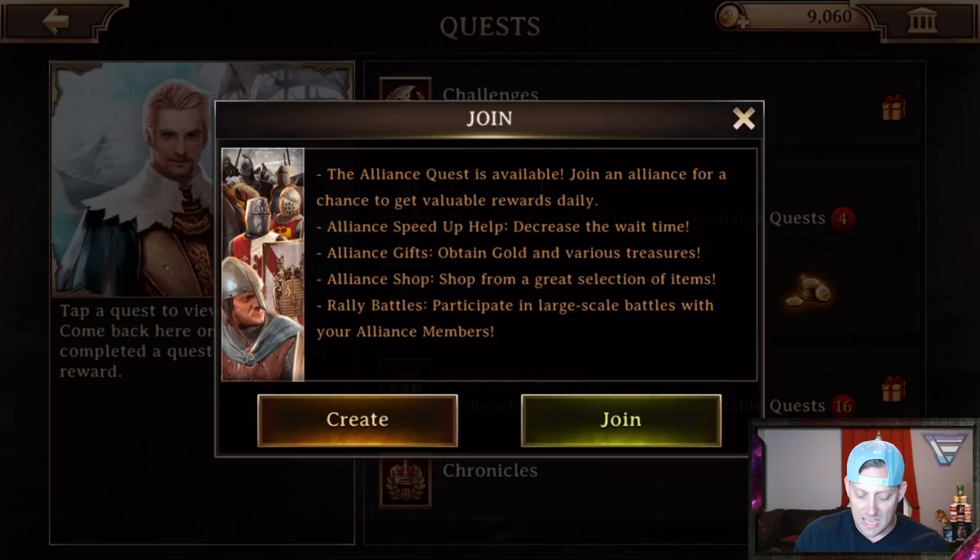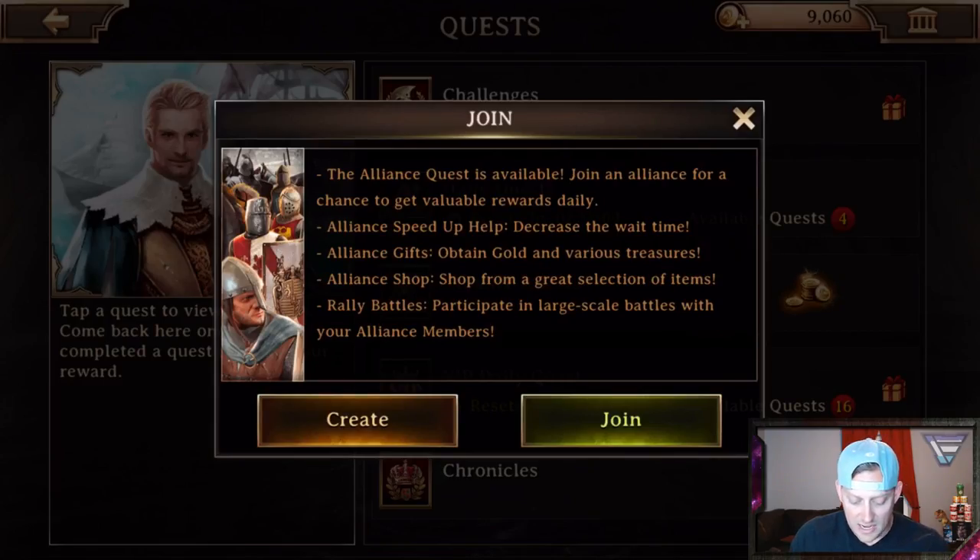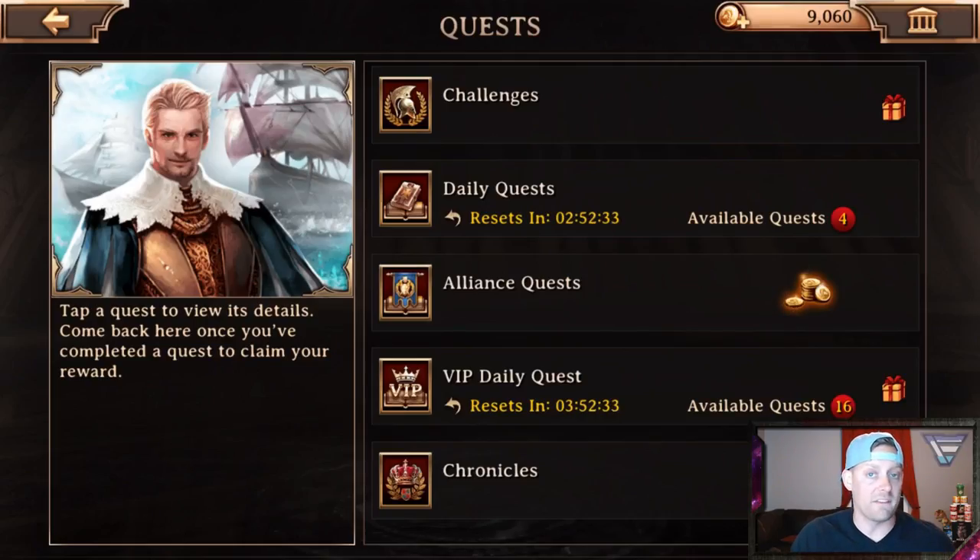When I head back, we have Alliance Requests. Alliance Quests is available — join an alliance for a chance to get valuable rewards daily. I am not in an alliance. An alliance is basically a clan, as us Clash of Clans people would know it. What I'm going to do is try and hook up with my boy Klaus, because I know he's been messing around in this game as well. If Klaus and I can join an alliance, we could do some things together, and that would be a lot of fun.